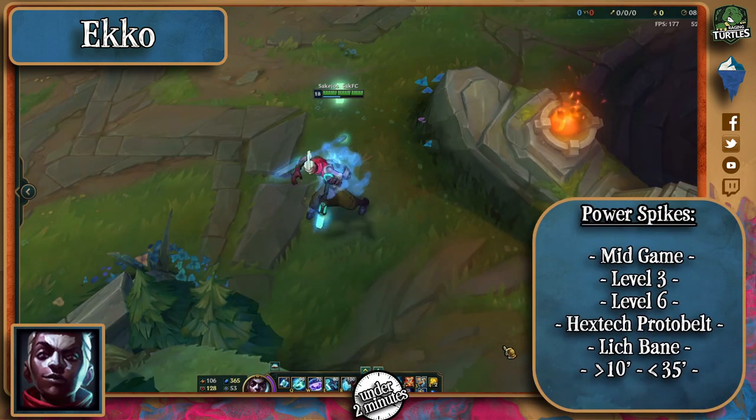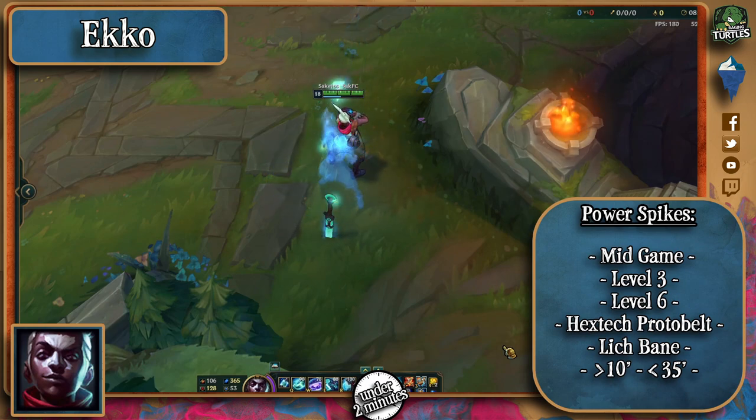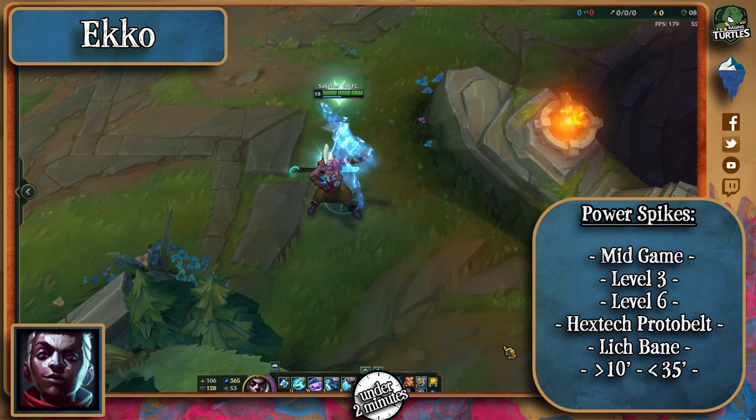In terms of power spikes, his level 3 is enough to go in on you, so expect an engage, but he becomes quite strong once he levels up to 6 and mid-game hits. Hextech Protobelt will help him get near enemies to do his thing, and Lich Bane makes his autos after abilities really hurt.